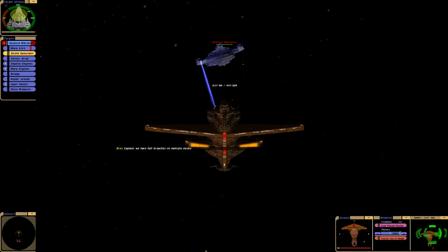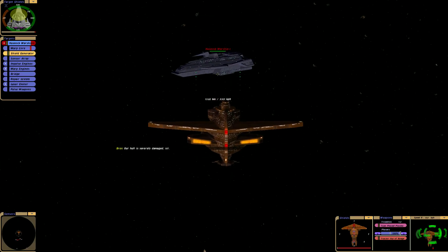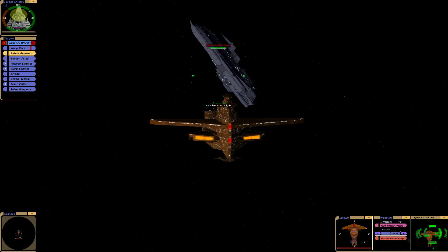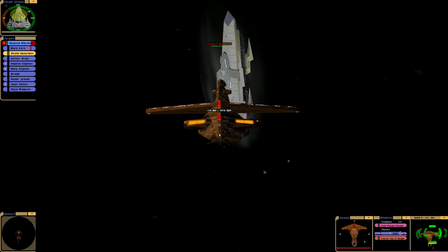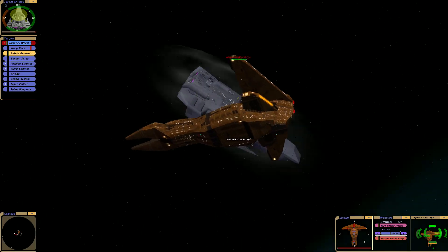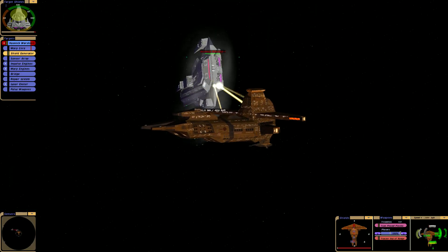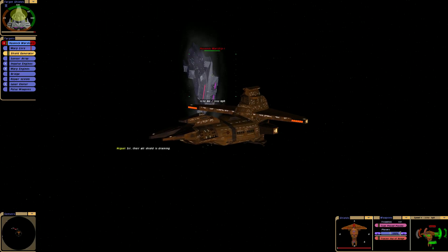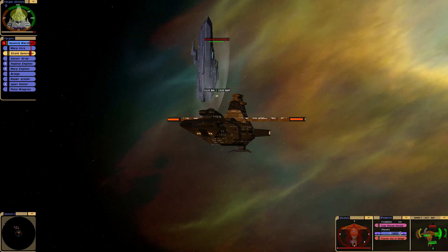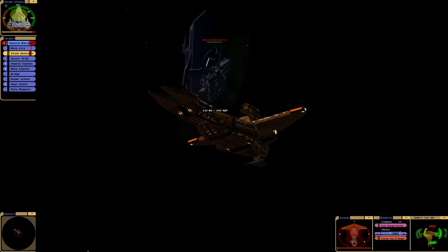We have hull breaches on multiple decks — our hull is severely damaged. Main power is at 50%. We just stripped the shields on front, like they aren't where impulse is. I think we're going to turn this round, but we must not screw up at this stage — any wrong move and we are done for.